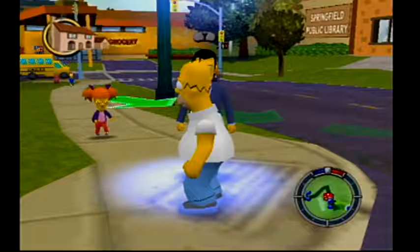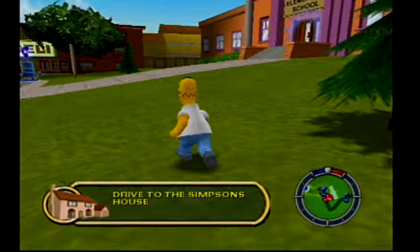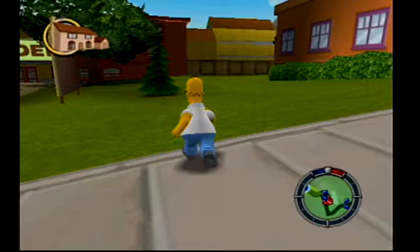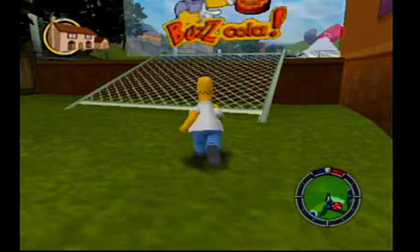Down here now we'll see one of these kids with some dice above his head — that's a race. If we push Y on him it's a wager race, costs us 20 coins. If we beat the race we get 60 coins. That's one of the things we have to do. I'm actually not going to do this yet — I'm going to wait till I get a faster car just to make sure. I don't want to make any cuts in this, so when I fail you'll see it, and I don't want to fail. We're going to progress through the level a little farther and get some better things.